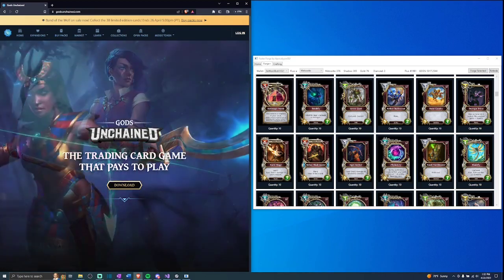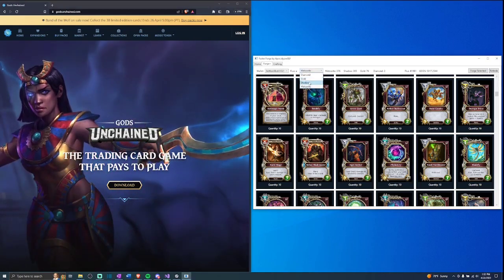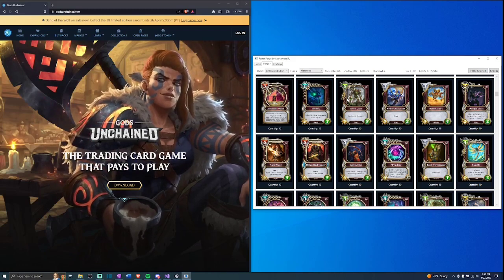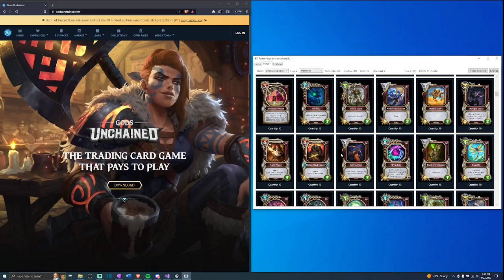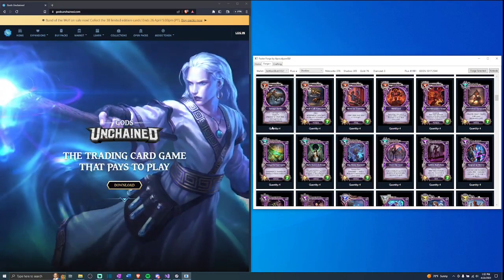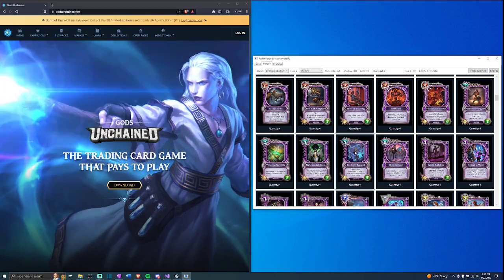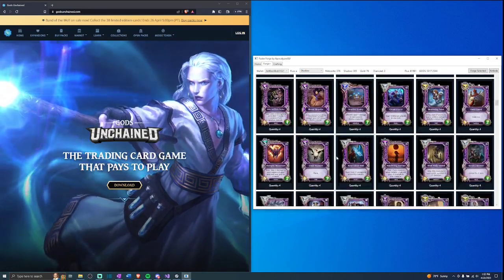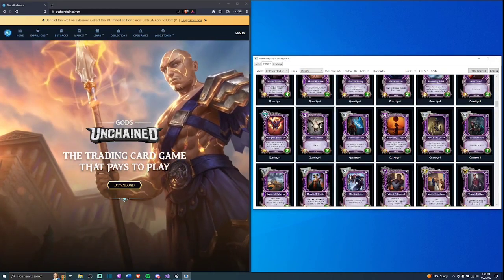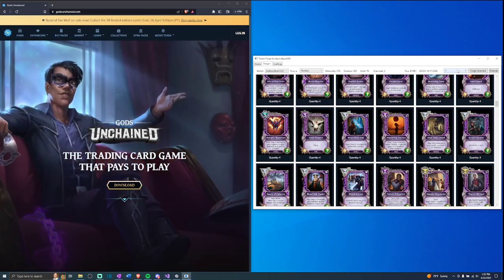Let's go through again and do something different — we'll check out the shadow cards that I can forge. Again, this pause is just the processing happening in the background. Cards are again sorted by the quantity I can forge. Let's do Glade Runner, and since this is shadows and requires five meteorites, let's just do a single one.